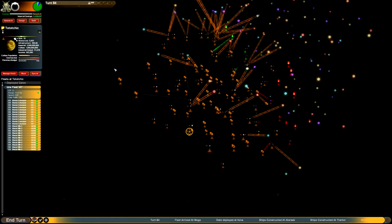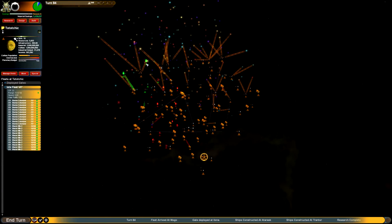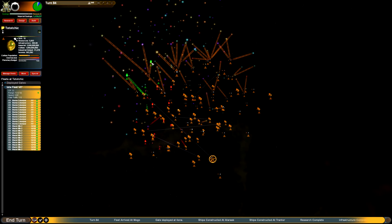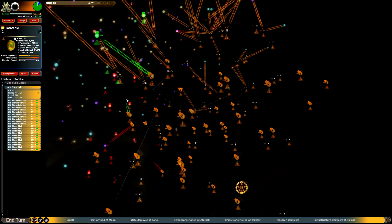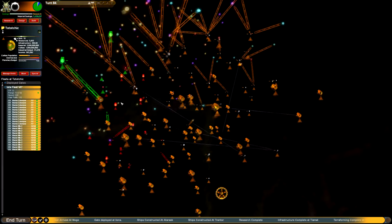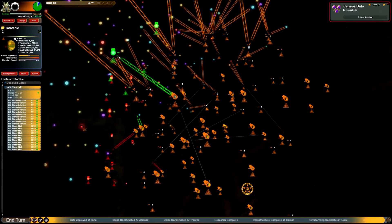We are now number one, and I think we're going to be coming number zero eventually. So we got a planet here and one of the other planets there. We got all kinds of incoming here - what the heck's going on? This is crazy. So we got a fleet coming in here, granted it's 14 turns, which is good.